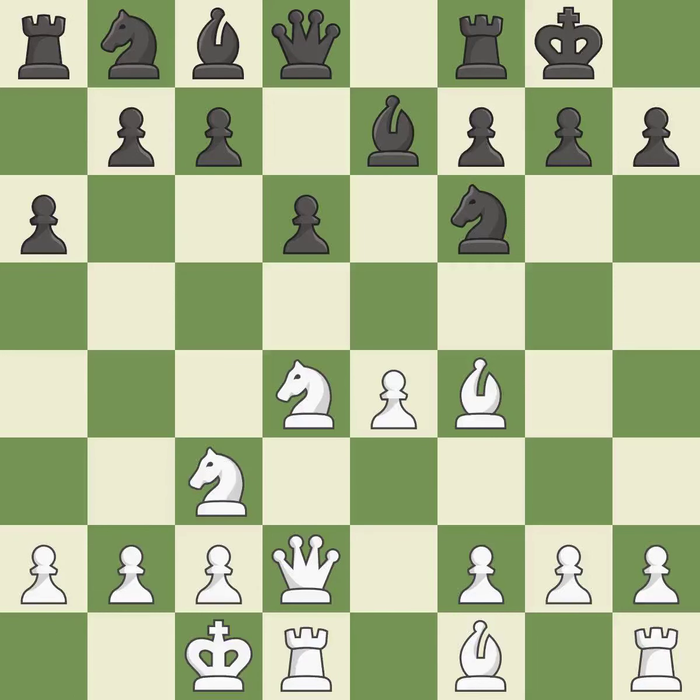Castling gets the king to a safer square out of the center of the board, while also developing a rook. Castling to the opposite side of the board as the opponent normally leads to a sharp, attacking game. It is the last book move.